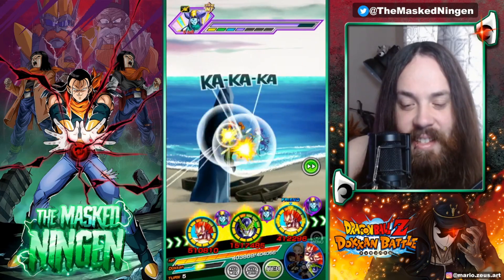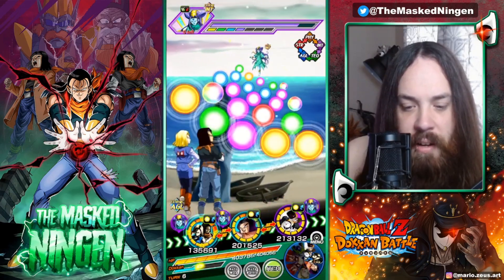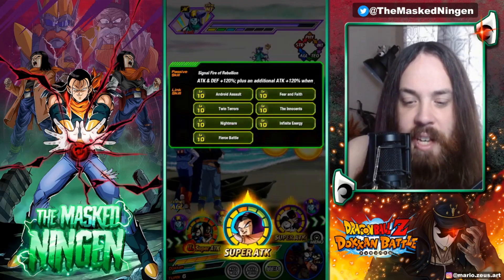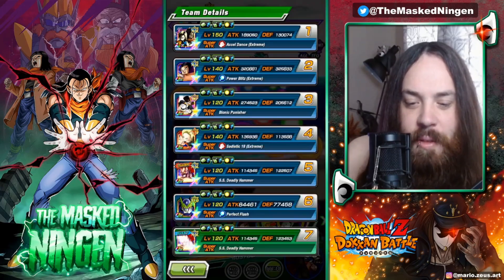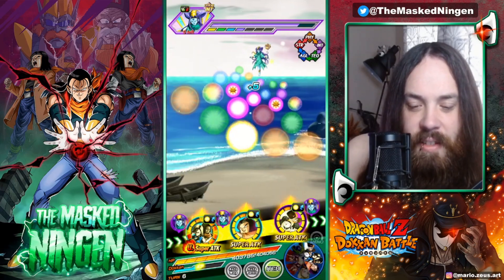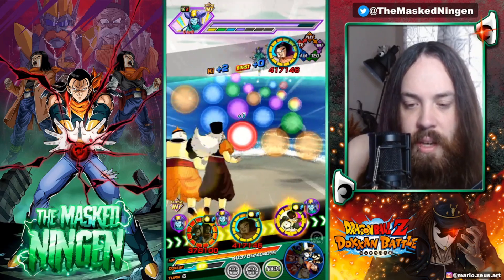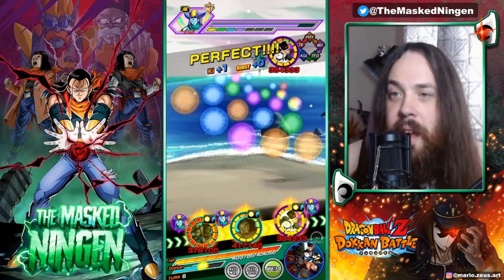So let us get on to this next turn here. We've got the LR androids and we've got Jeroe and 19. This rotation gives us all of our links active as well, so we are starting the turn at 325k defense - very very good. So we'll go ahead and grab these.